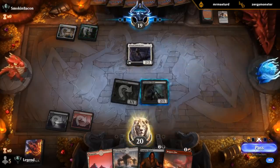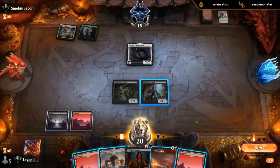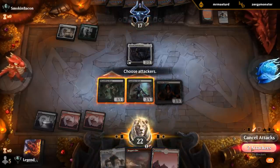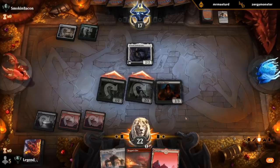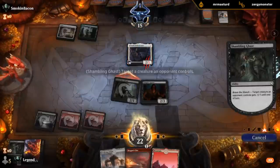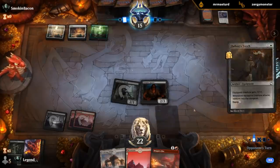I can stop drawing lands now. If I attack, I could attack with both — they probably block the Ghoul. I think I play Spawn, and if they block the Ghoul I'm willing to sacrifice the Spawn for it. If they block the Ghast we can just give minus-one minus-one. That's fine. Don't really need the treasure to ramp into anything.